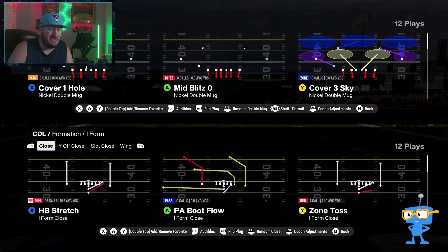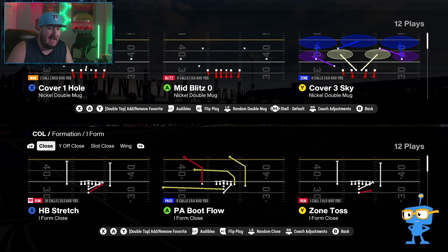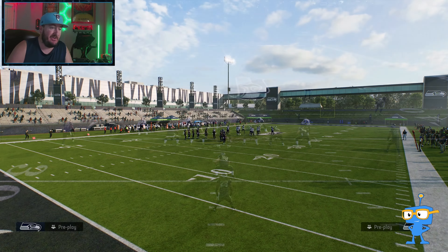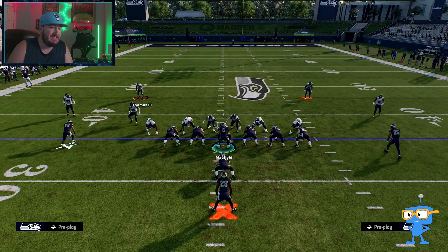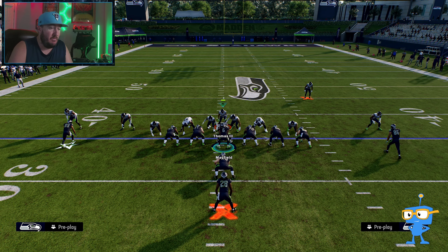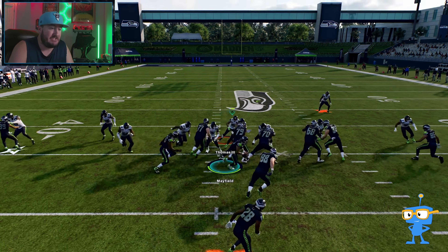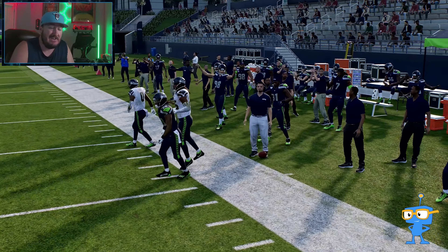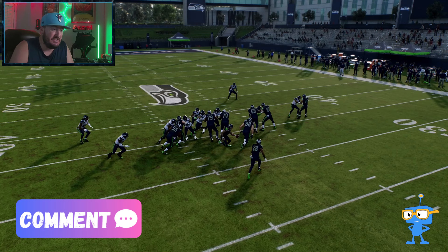This first run out of I-Form Close formation is the Half Back Stretch. We're going to pick Mid Blitz Zero — everybody's defense right now. What they normally like to do is bring their user down and mug. Because everybody is crashed down into the middle of the formation, we've just got to run outside away from the numbers. If you've got a fast halfback or a fast fullback, you're going to have no issues getting to the outside.